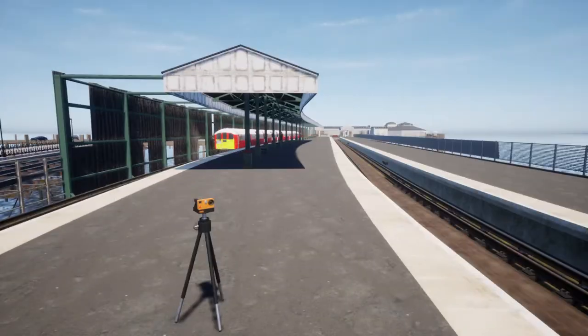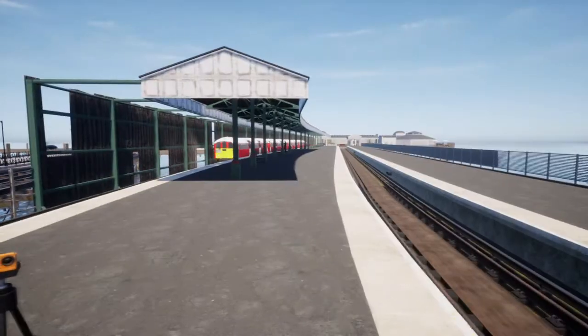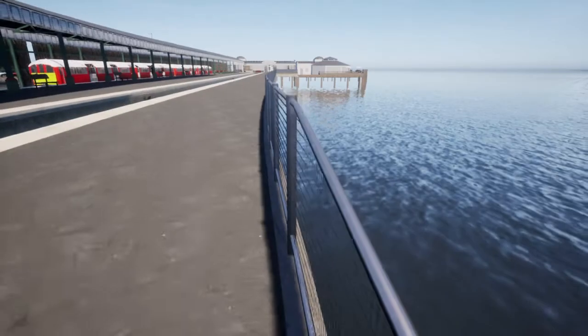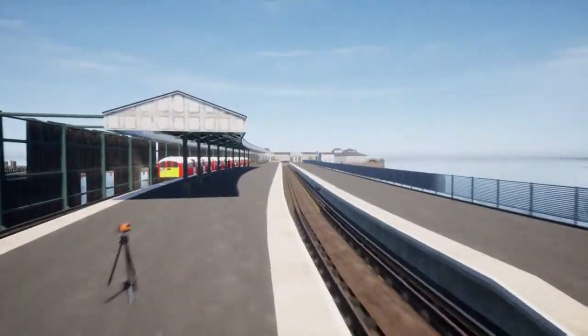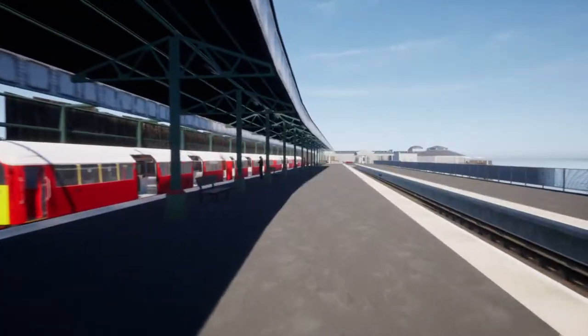Right up here used to actually have four platforms — of course the two which you can still see — there was once one platform right here and one on the opposite side. You can actually in real life still see the pillars for where the old track used to be. The train's probably saying I can go now, yeah, that's all set up. I'm going to departure.